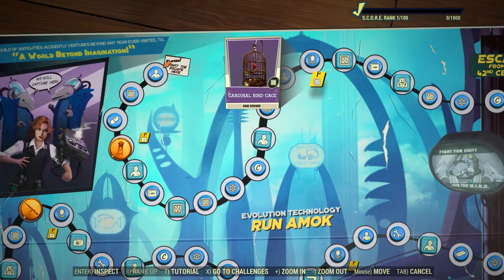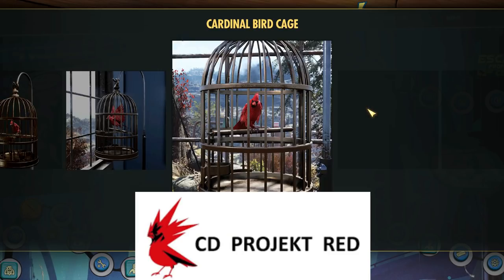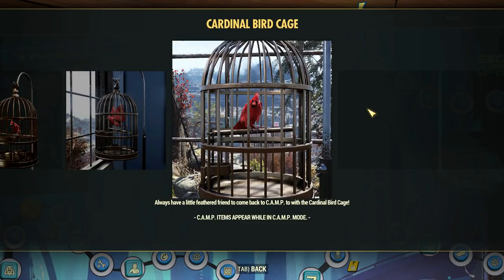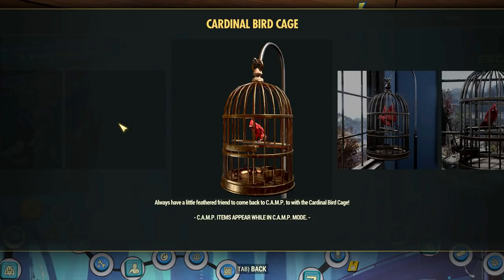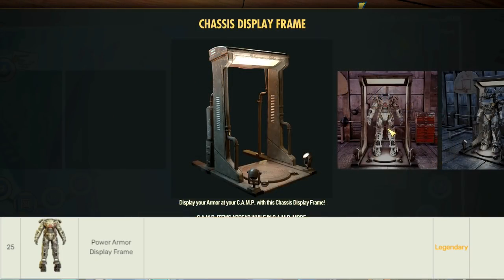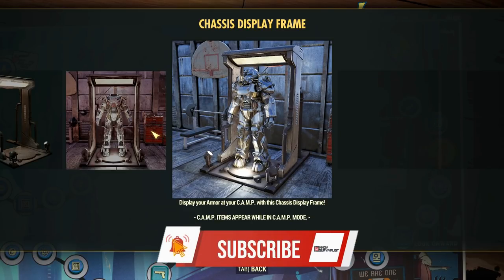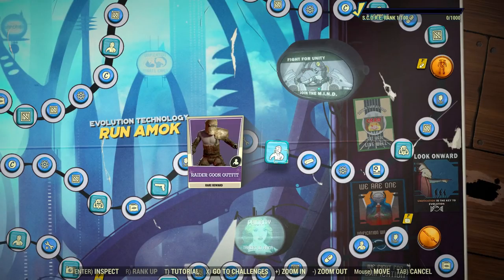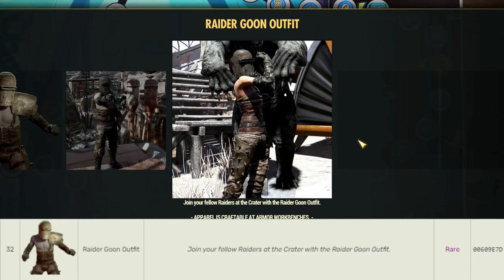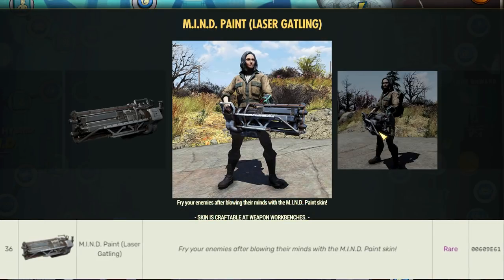Next we have the Cardinal Birdcage, which contrary to what I first thought is not a remark about CD Projekt Red's logo — it's just a common bird in the West Virginia region. It's a very cute addition and a Fallout 1st reward. At rank 25, we have the very first power armor display case, in grey, now reworked as you will see later in this video. Besides lots of consumables and power armor skins, Season 5 is rich in outfits and quite diverse. Such as the Raider Goon at rank 32, and the Mind Paint for the Gatling Laser at rank 36, a very subtle and elegant one. The first Season 5 pose is Jumping the Gap for some more action shots.